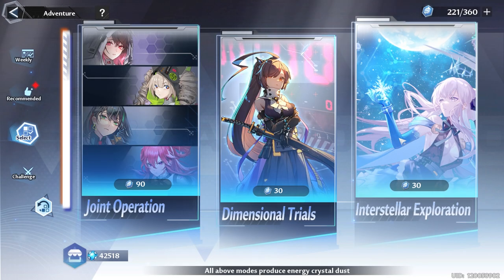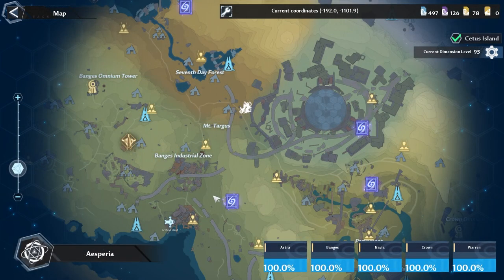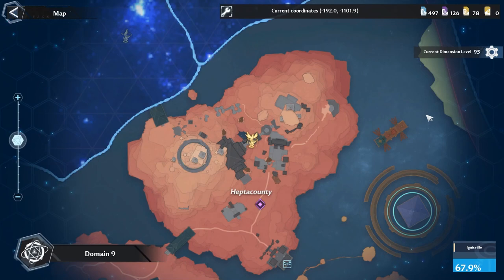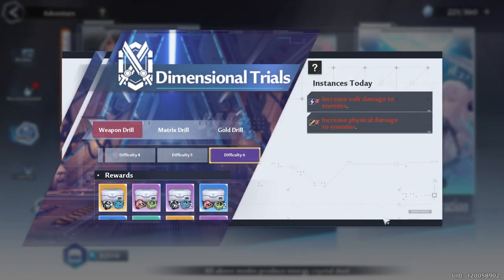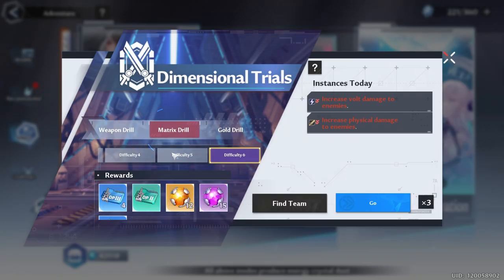For interstellar exploration, check Vera and Aspera to see all your stargates. There are no stargates in Innars or Domain 9 — only Vera and Aspera. To tell if you have a level three stargate, look at the weapon battery: a number three means level three, a number two means level two. This could change once we reach level 95. If you don't have any level twos or threes, hit dimensional trials, hit go, then quick battle to use up your vitality. You can do the same for matrix drills or gold.